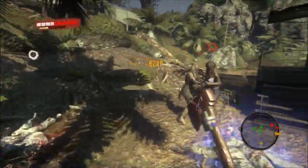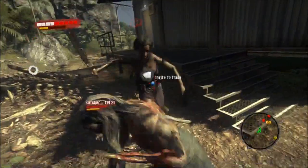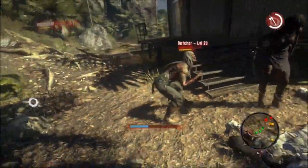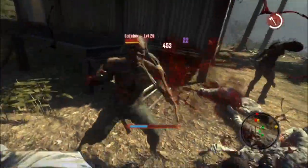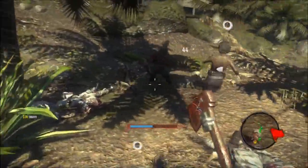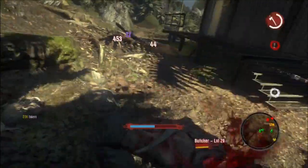Who said secret achievements were supposed to be easy? For this one on Dead Island you're going to need a lot of patience and some co-op partners. This character right here is named the Butcher. You encounter him once you reach act number 3 in the jungle, and that's when the achievement becomes available to you.